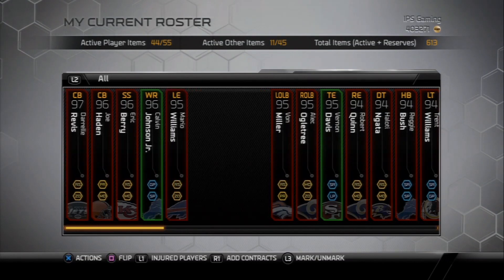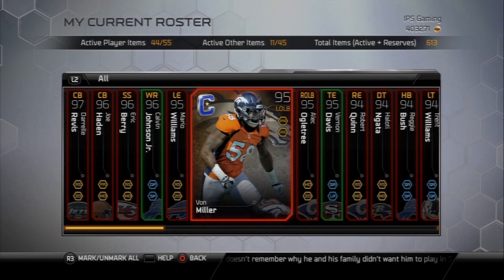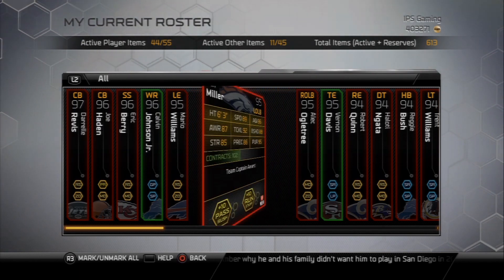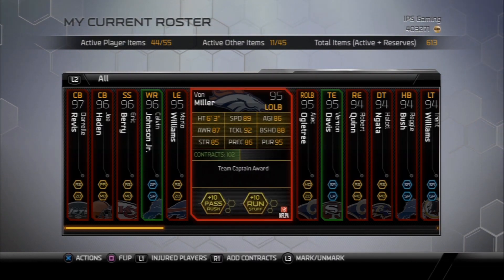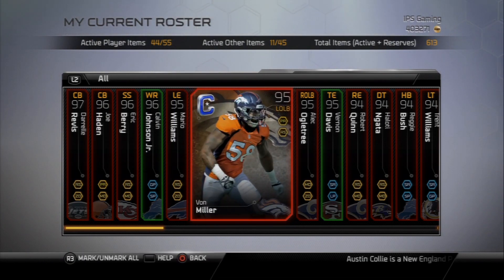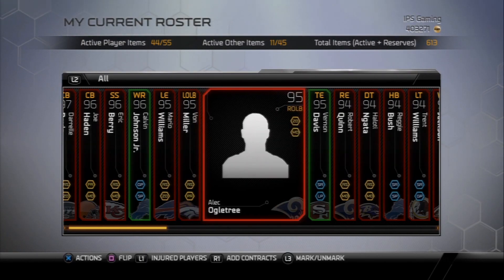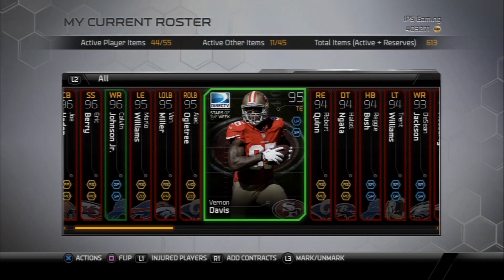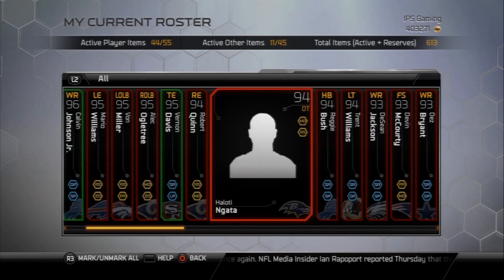Kelvin Johnson is still here. Mario Williams is still here. Von Miller, team captain — I bought this card back when I had a lot of coins. Nice speed at the left outside linebacker position, 89 overall. I really wanted the limited edition one, but his chemistries didn't match my team, so I had to settle for this one. The stats really aren't that different though, so I'm happy with it. Alec Ogletree is still here from the last episode, as are Vernon Davis and Robert Quinn.